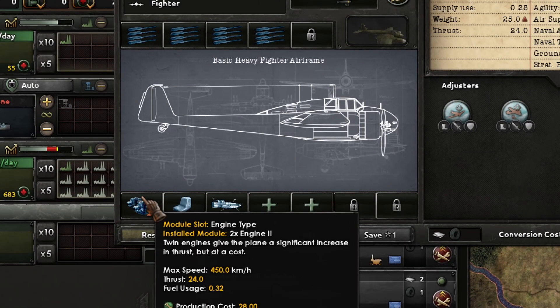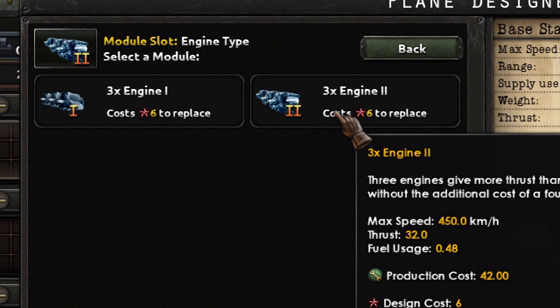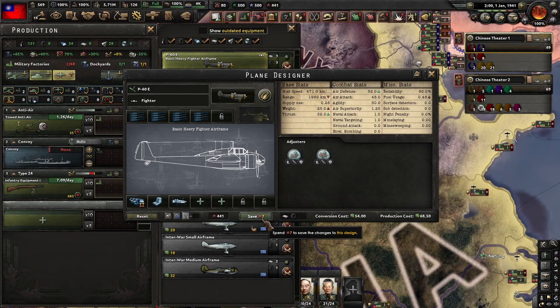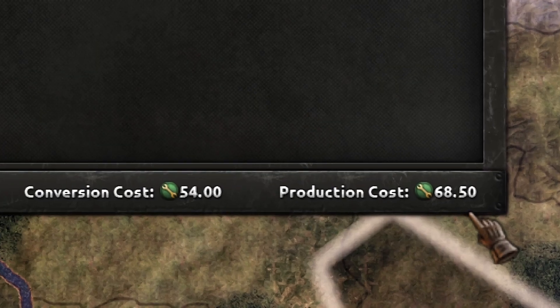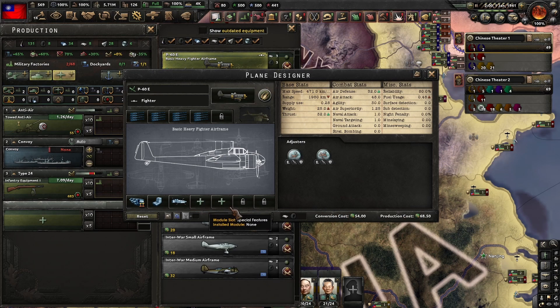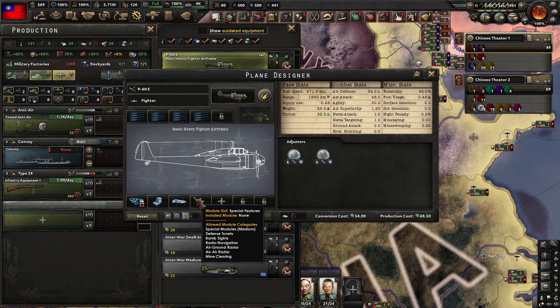In this case, you cannot save this template because you have armor and the plane cannot take off. So you can change to 3 engines, Engine Model 2, and now you can save and the plane can take off. But the cost goes up a lot with the new engines. Basically, adding engines increases the cost significantly but gives you more speed and thrust, which allows you to carry more weight — more equipment, turrets, and armor.